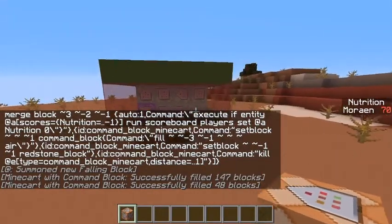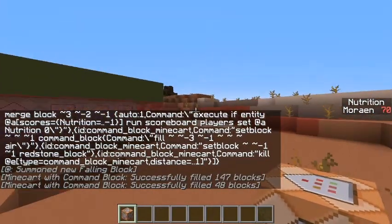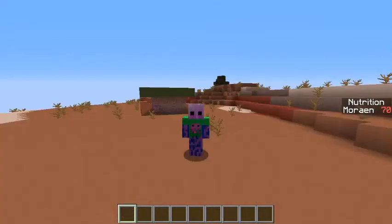And there you have it! You will now see on the side of your screen you have nutrition. There's really not much to explain here. Eating certain things will make your nutrition go up or down, and if it gets to a certain level, you might get good side effects or bad side effects.